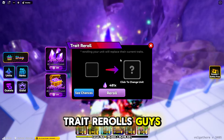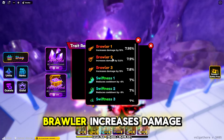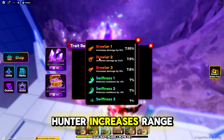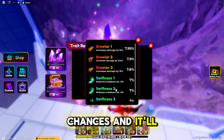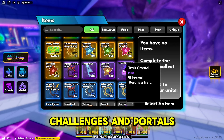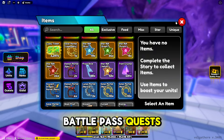Next up is trait re-rolls. Traits are very important in the game — brawler increases damage, swiftness increases cooldown, hunter increases range. If you want to see what every trait does, go to 'see chances' and it'll explain it to you. You can get trait crystals from challenges, infinite mode, and by completing daily quests and battle pass quests.